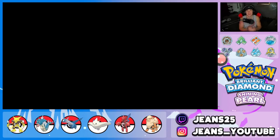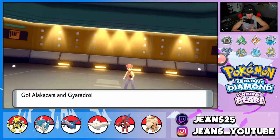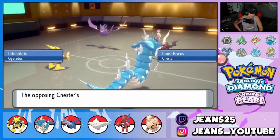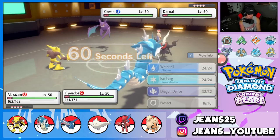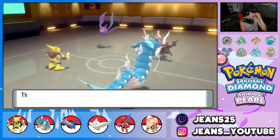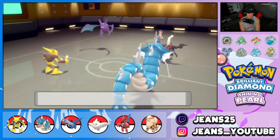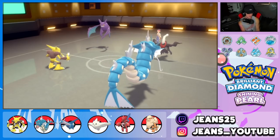He leads Darkrai and Crobat — great name, Chester, for a Crobat. We bring out Alakazam and Gyarados. I think Darkrai will be Inner Focus so Fake Out won't touch it. We go for Reflect and Dragon Dance. He tries a Sucker Punch but it fails — gorgeous! Reflect goes up. He was targeting Alakazam and we love it. He's setting up Nasty Plot — looking real scary.